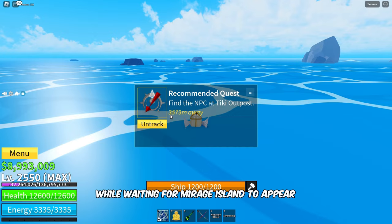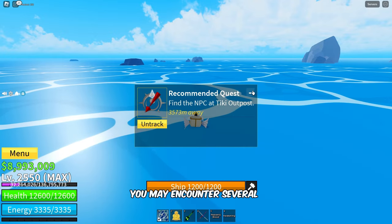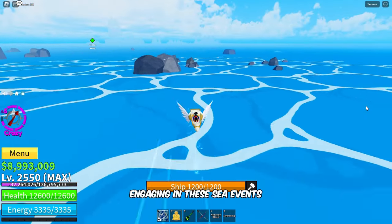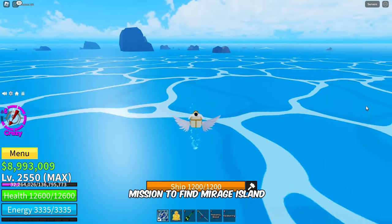While waiting for Mirage Island to appear, you may encounter several sea events along the way. However, it is advisable to avoid engaging in these sea events when you're on a solo mission to find Mirage Island.